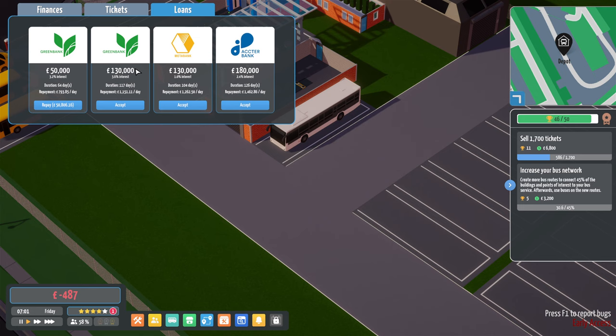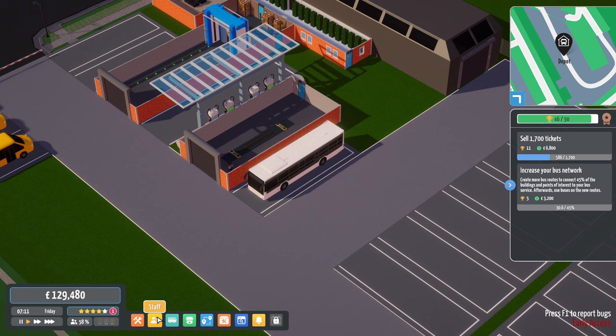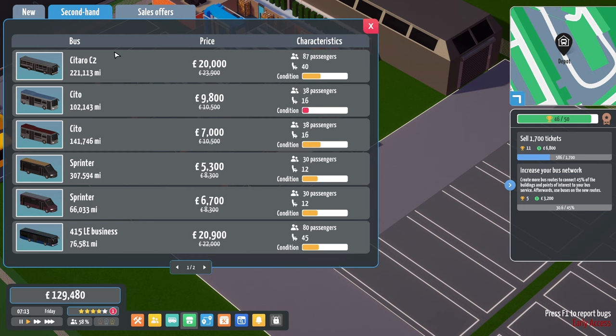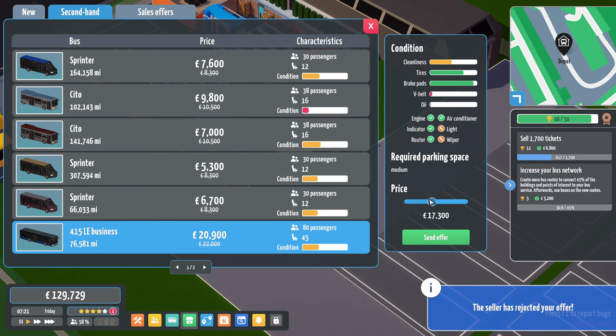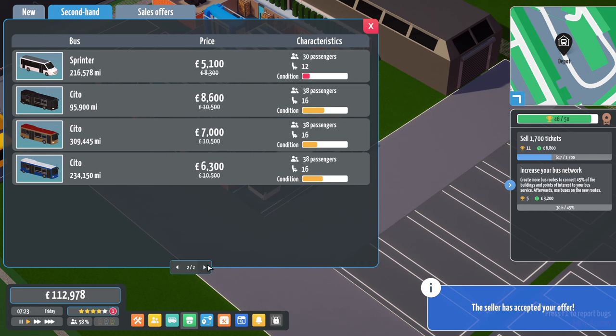I wonder if we can take a loan out. Let's have a look at loans — 50 grand, quite low interest, but we have to pay a lot per day. I reckon we could do that. But we've already got a loan — flipping heck. We made money yesterday though, so what we're going to do is buy some more buses. Fleet secondhand — we want some cheap buses, as many as we can for our money. A Sitaro C2 at 20 grand — they're not that cheap. Let's try offering 17 — rejected. Okay, try another one at 17 — they've accepted, so it must be really knackered.